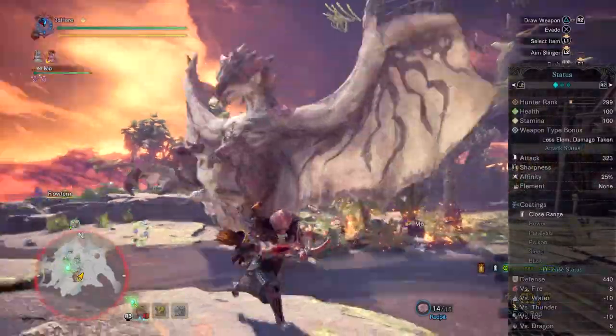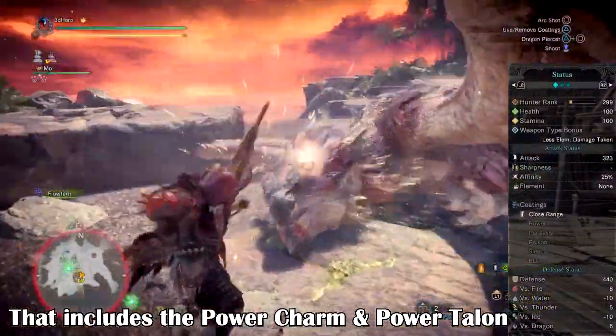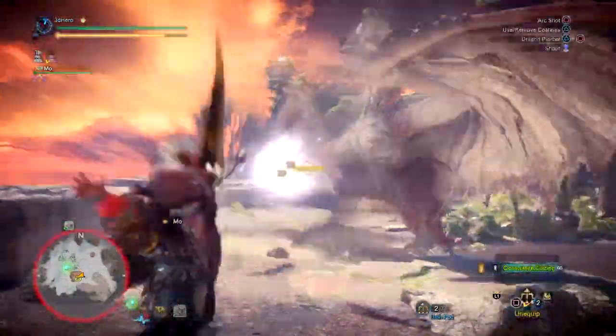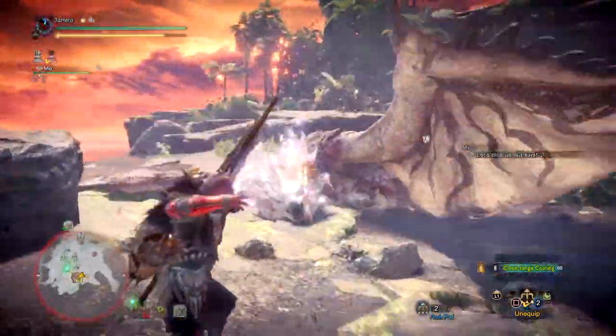Overall, this will total to 323 attack, which comes to around 269 raw, 75% affinity once Weakness Exploit 3 is active, 440 defense fully upgraded with no decorations added — and quite a great-looking set for both function and fashion.